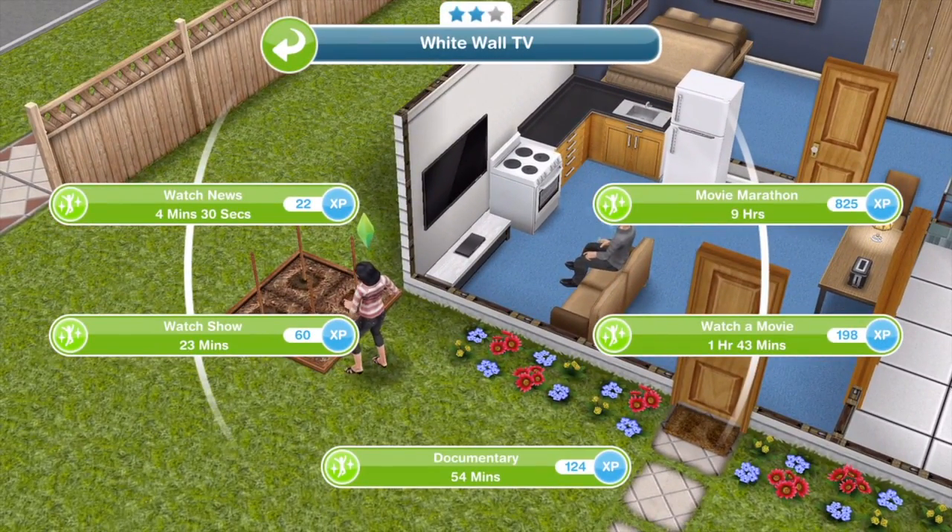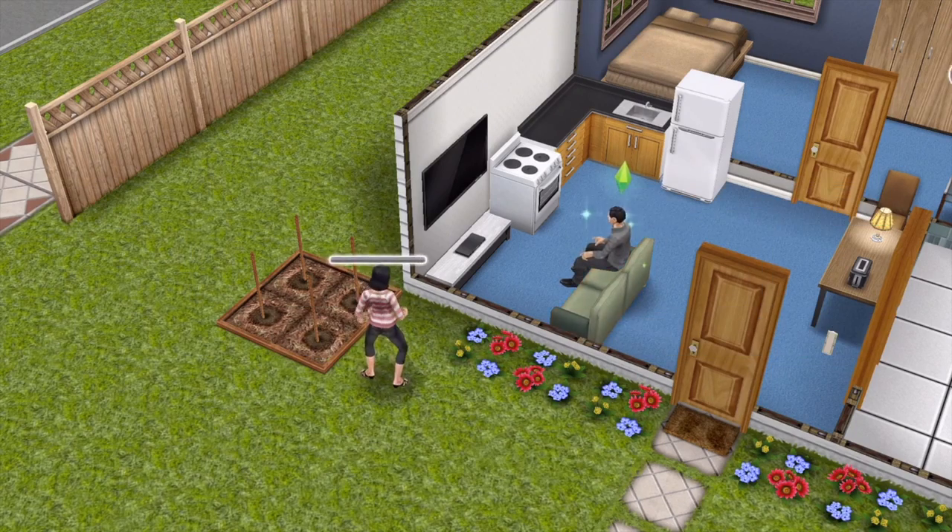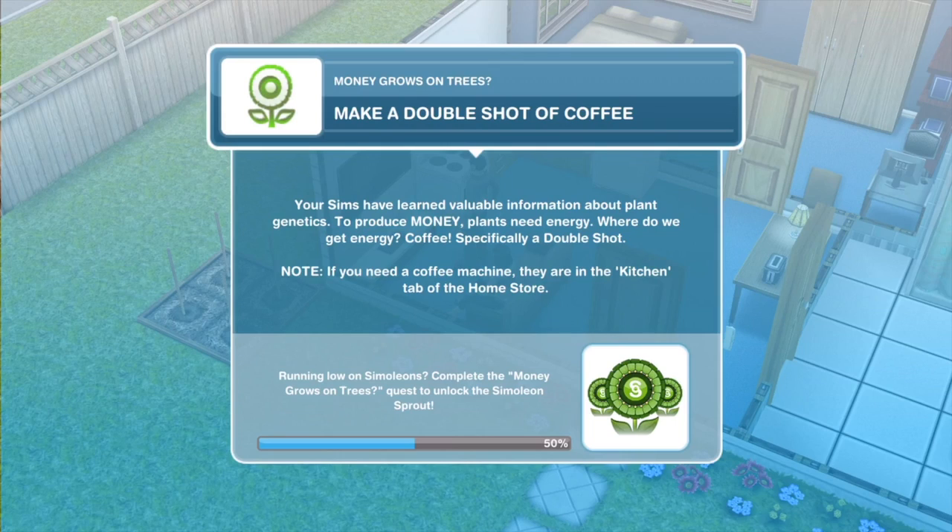We clicked on Ezra. Click on the TV. This is only a two-star TV, so watch documentary is 54 minutes. We've finished watching the documentary.